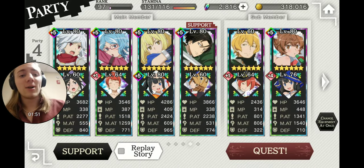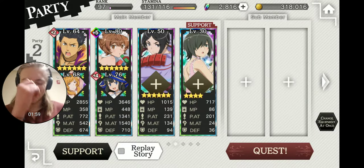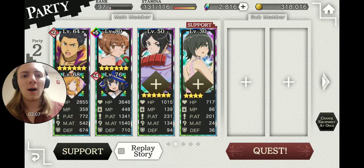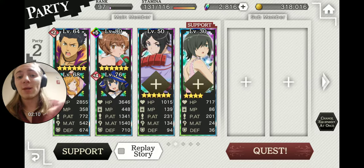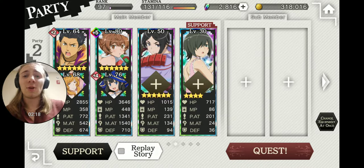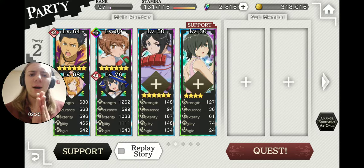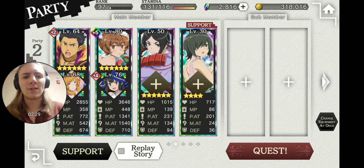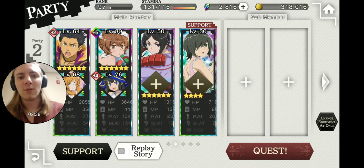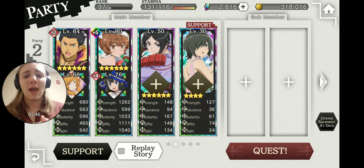Go to stage 116 on very hard. You have to use these specific characters — not these specific versions, but these characters. For instance, the second slot has to be Lily, but it doesn't have to be Christmas Lily — it could be any Lily in the game. At least Oka, Lily, and Demeter need to be included. All the parties I've seen have had these six specific characters. They're all readily available as three-stars, so no worries if you don't have four-stars.